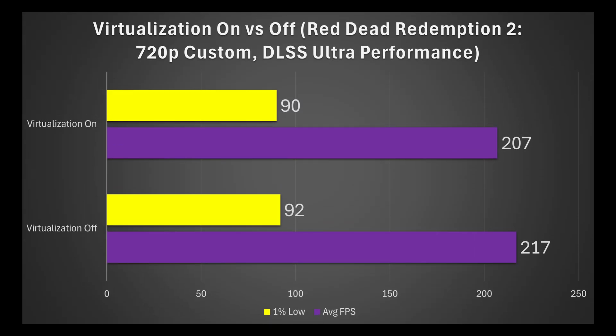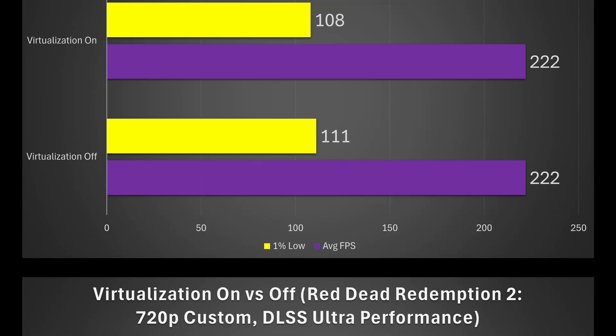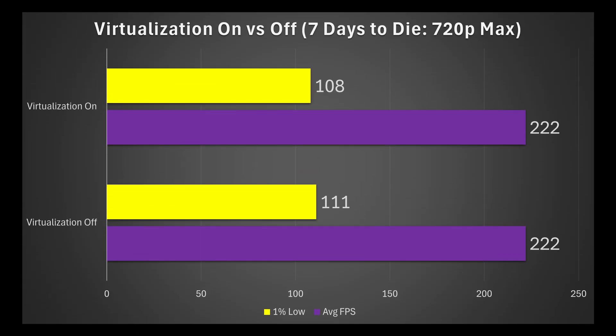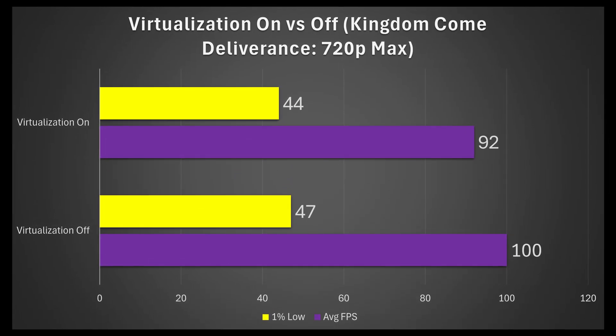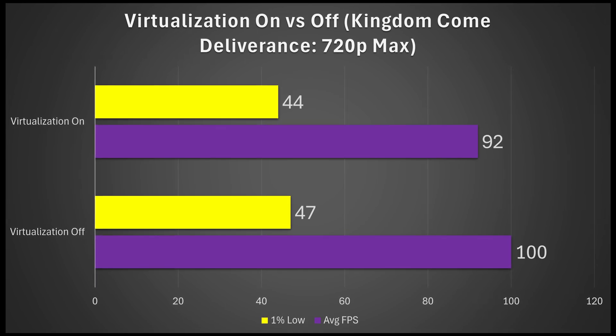Next up we have Red Dead Redemption 2, 720p custom settings, DLSS ultra performance. Here we're seeing a 5% uplift on average, but the 1% lows are basically the same. And then on 7 Days to Die, 720p max settings, basically the same with virtualization on versus off.